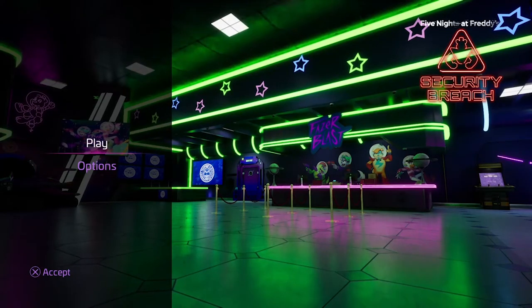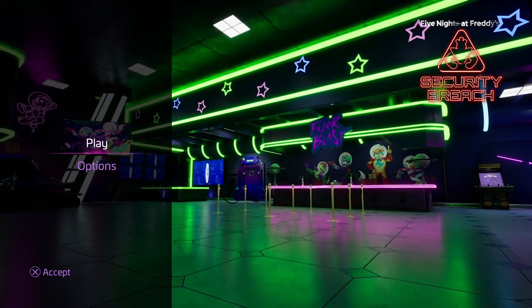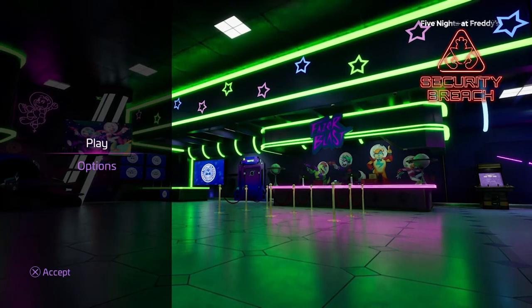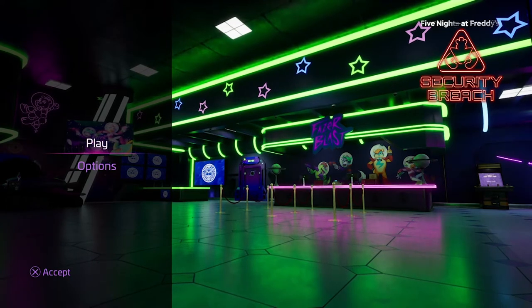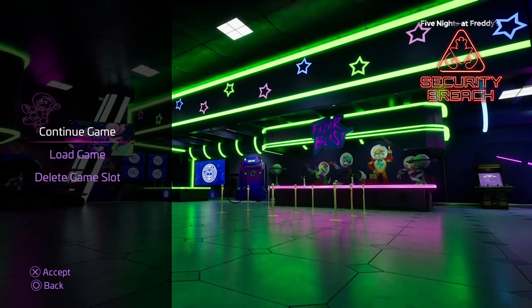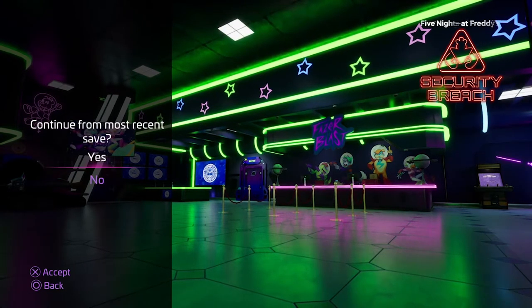Hello and welcome to the ProPlob Noob, and welcome back to Security Breach where we left off last time. We had just explored the hidden secrets of Balloon World and found the Daycare Tenant's backstage area. But now, for our 19th episode, we're going to find and listen to all the CD locations in the game. So without further ado, let's get right into this.